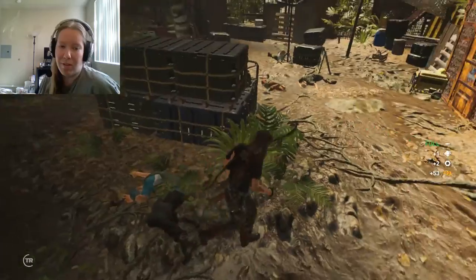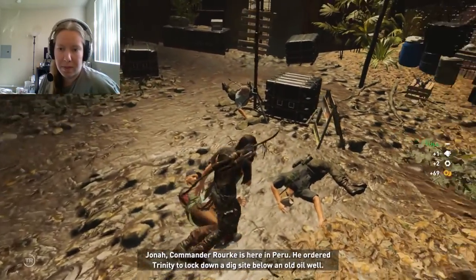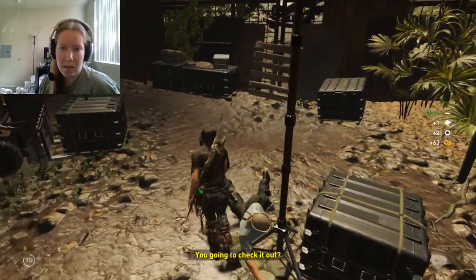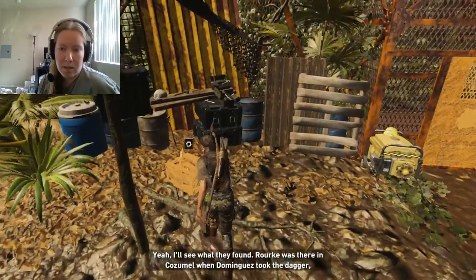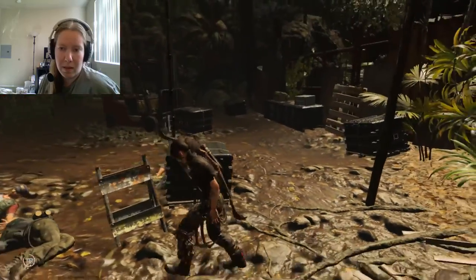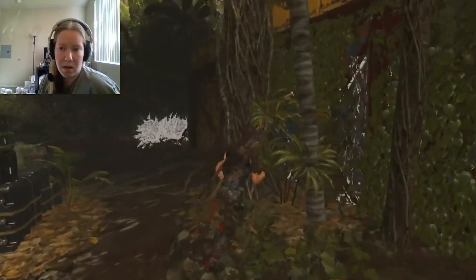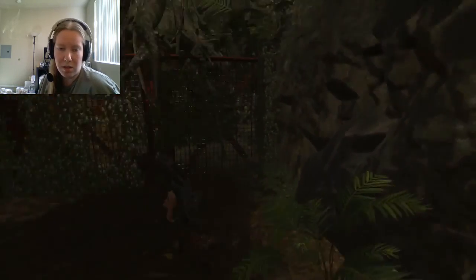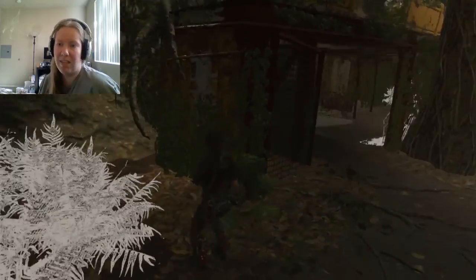This is some of my favorite part of this game — I like trying to figure out how to get through. Commander Rourke is here in Peru; he ordered Trinity to lock down a dig site below an old oil well. You going to check it out? Yeah, I'll see what they found. Rourke was there in Cozumel when Dominguez took the dagger — they must have figured out the next step to the hidden city. I like how there's all this stuff available to use, and I'm just like — I'm good, I'm just going to stay over here.